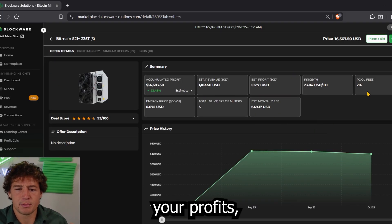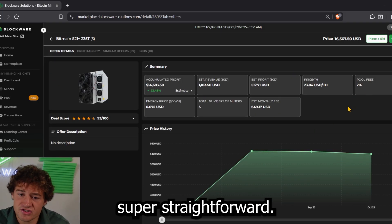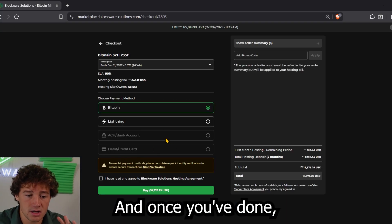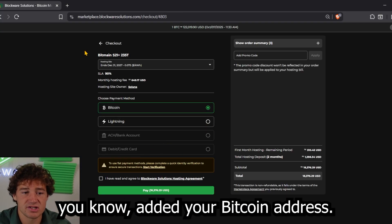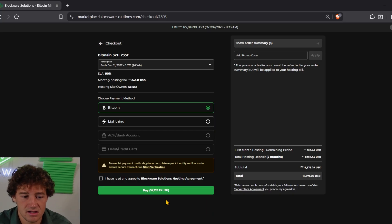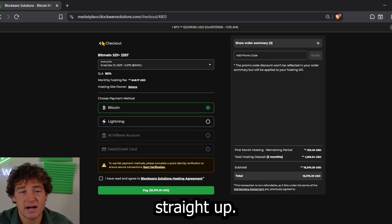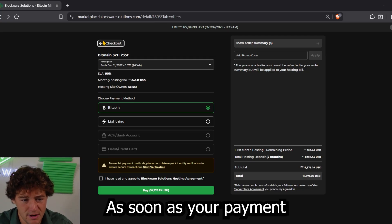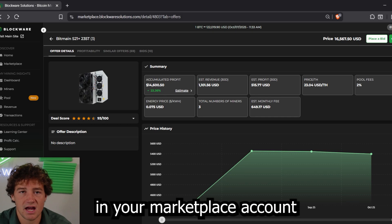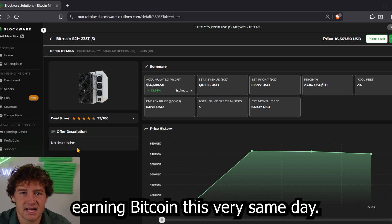Once you've calculated your profits, buying a miner is super straightforward. You can click checkout, add your Bitcoin address, put in your billing information, and complete the KYC — then you can buy a Bitcoin miner straight up. There's no lead time. As soon as your payment is confirmed on chain, this miner will populate in your Marketplace account and you'll begin earning Bitcoin that very same day.